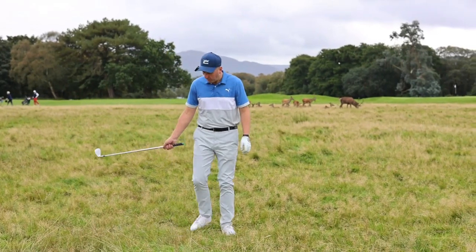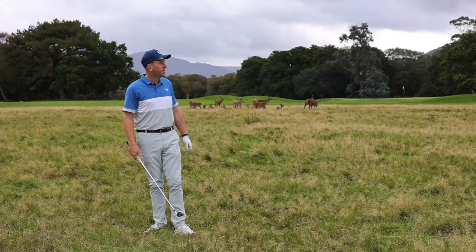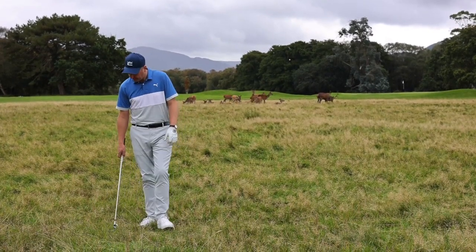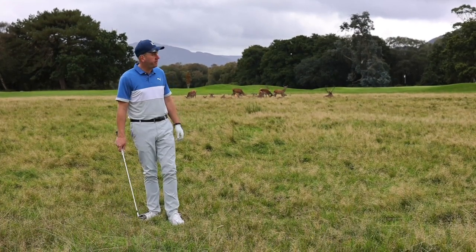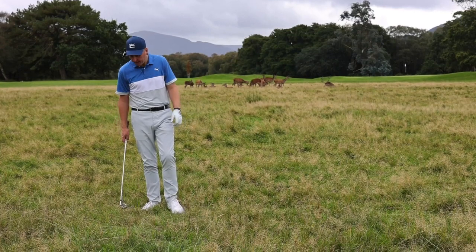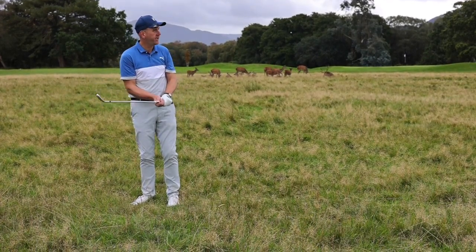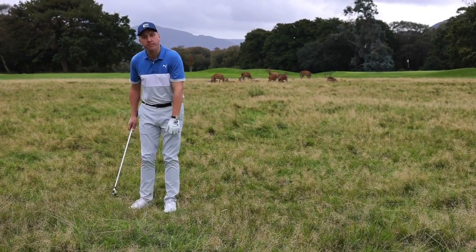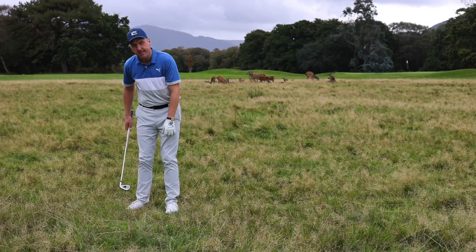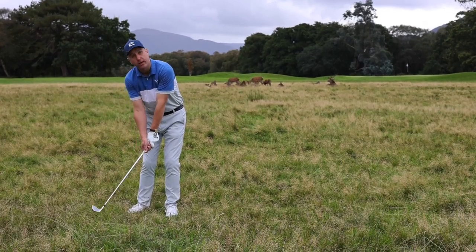16th hole on the Killeen course, par five — went for the big tee shot, got a bit hooky, a pull hook down the left side, and found myself in a less than ideal spot in some heavy rough. I've got to assess whether it's worth the risk of trying to get it out with a hybrid or longer club and get it up near the green, or just get it back in play. I'm not going to be too greedy — I'm going to make sure I get the ball back into position for my next shot and try to get up on the green in three. A bit like the plugged ball in the bunker: the worse the lie, the more you move it back in your stance. I'm going to play this inside my right instep, keeping my weight on my left foot, making sure I get very minimal grass trapped between the club and the ball.